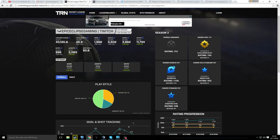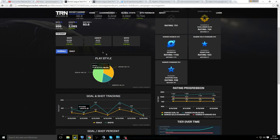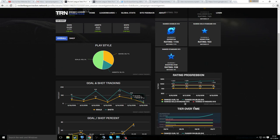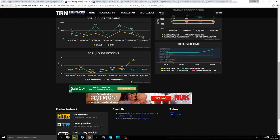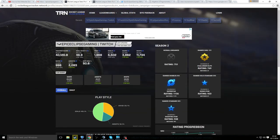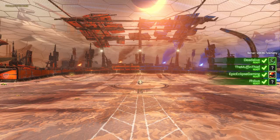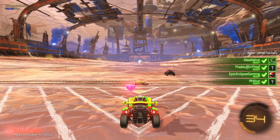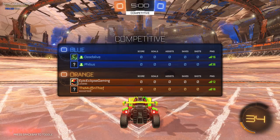The site shows your percentage ranking in the world for shots, saves, and everything like that — basically all your gameplay stats. You can see a nice incline on your progress chart. It's a really good website; I'll leave the link in the description. Now let's get into some gameplay and I'll talk over some more major tips.